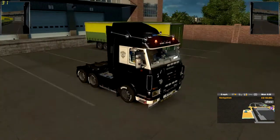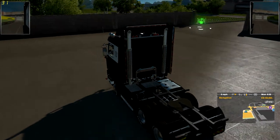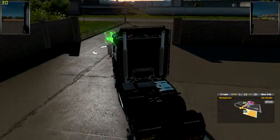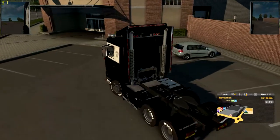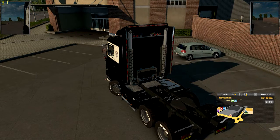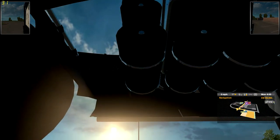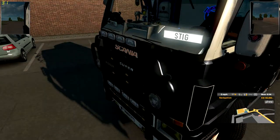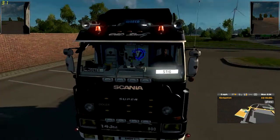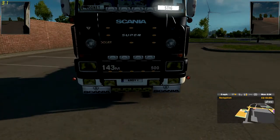So, let's begin by moving this somewhere to a little break point. Look at this beautiful, beautiful, absolute stunning truck. As I said, this is the Scania 143M 500hp.